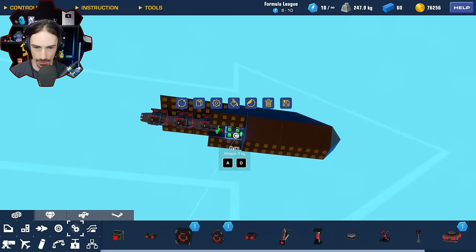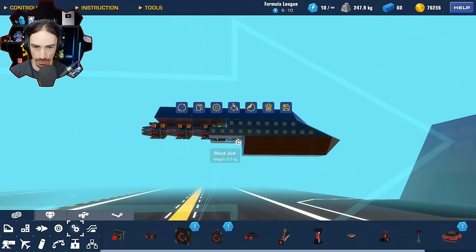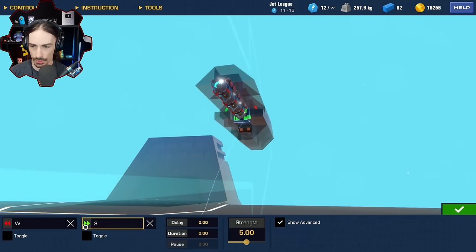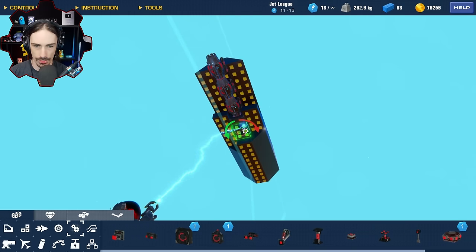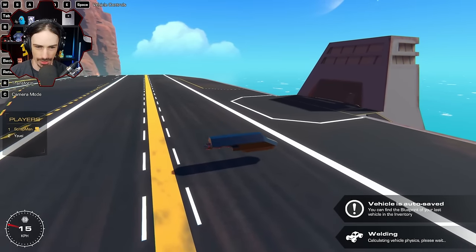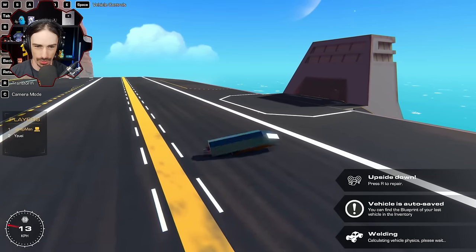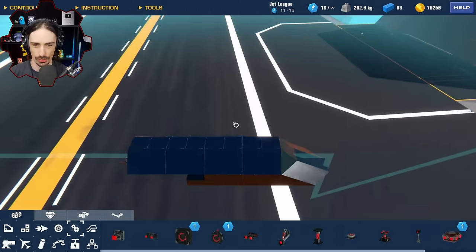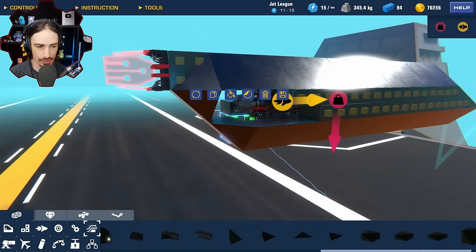Right behind the seat I'll have my control surfaces: pitch right here, roll here, and yaw right underneath. Quick check - pitch down, pitch up, roll right and left, yaw left and right. We get all those controls - great.